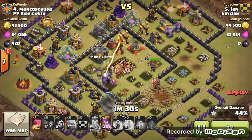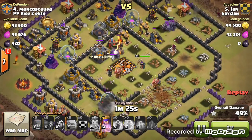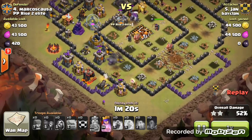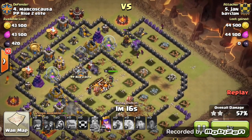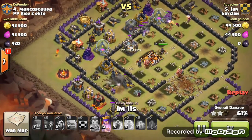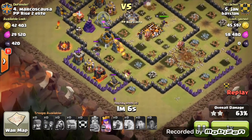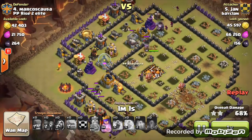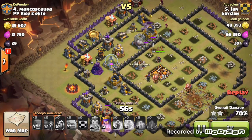That one inferno tower was on single mode, which gave him a little advantage — the inferno tower is only focusing on the golems and not the archer queen. The archer queen is able to destroy all those defenses in the middle at no cost of damage. You can see: golem on the left with one wizard, two golems on the right surrounded by three wizards, and one golem down the middle with the archer queen behind him — just brilliant.